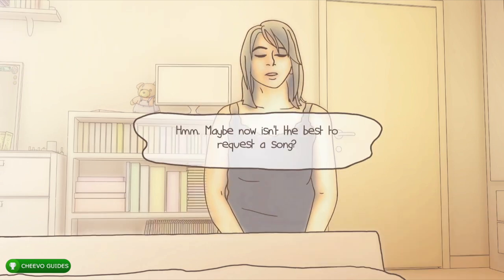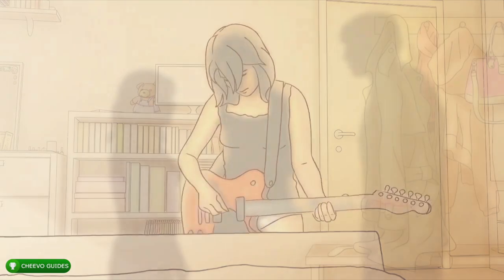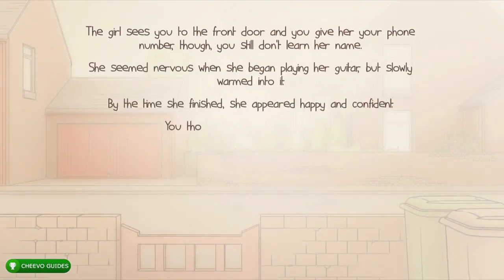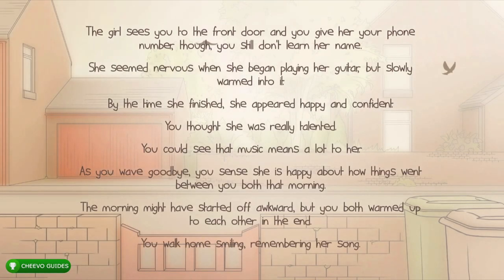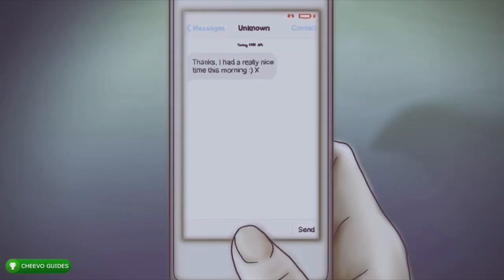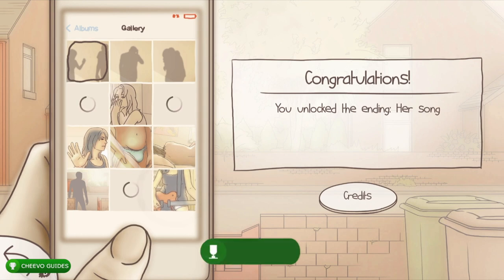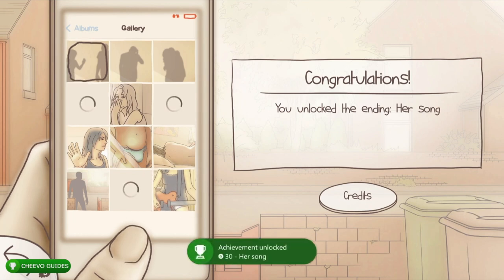Press 'request a song.' She starts playing a song for you — this leads to another ending and another achievement: the 'Her Song' achievement for 30 Gamerscore. After the dialogue, once you get to the phone screen it should pop. We're almost there — only three more endings to go.